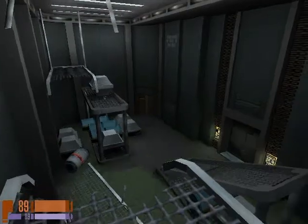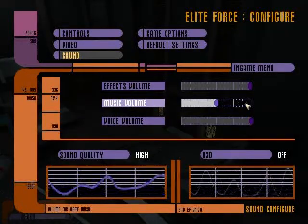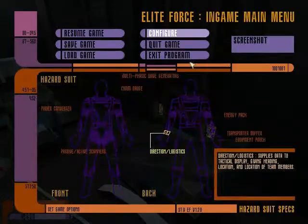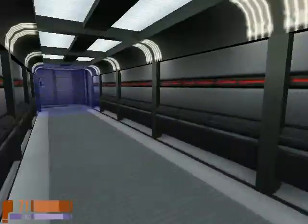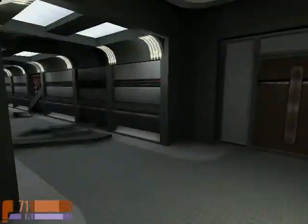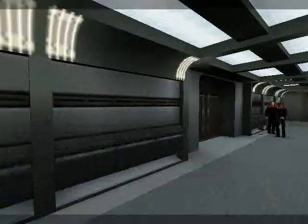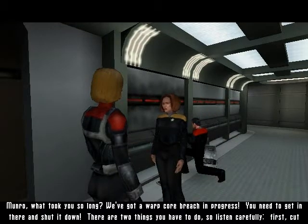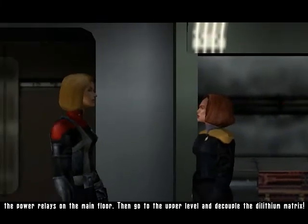Drain. You know what? I should probably configure sound. There we go. Smooth — open sesame. Nope, that doesn't work. Finally. Oh boy, you fail. Hey Taurus. Cut the power relays. Decouple the dilithium matrix — got it.